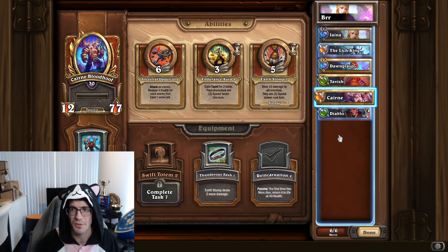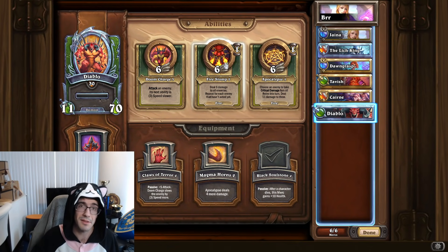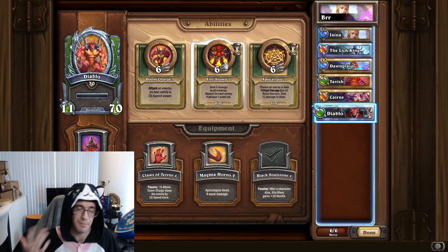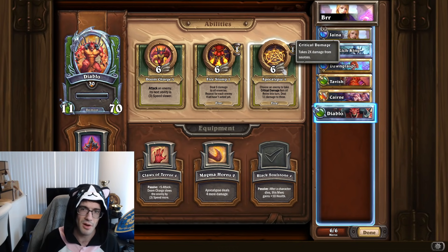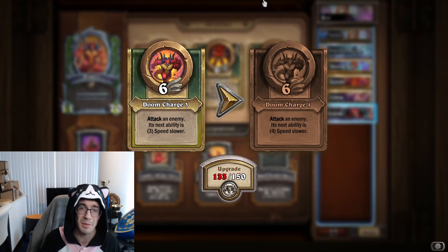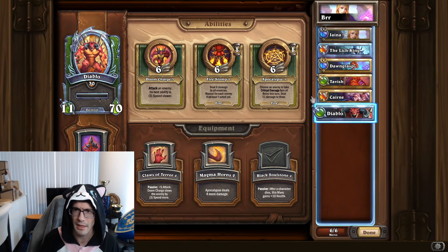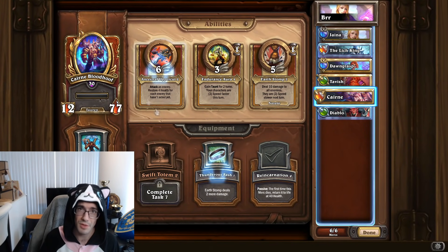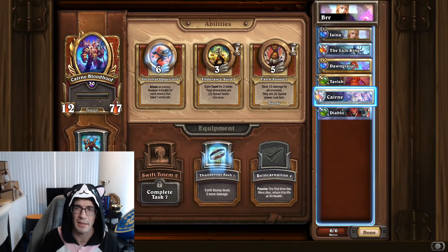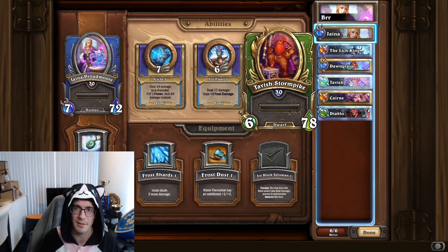Finally, Cairn and Diablo. Cairn is speed control and also speeds up your characters. Paired together with Diablo, who has a big Fire Stomp that repeats for every enemy that hasn't acted — meaning if you go first with Fire Stomp before they get anything off, you do a bunch of AoE damage to the whole board. There's also Apocalypse as a ranged ability to target anything, and some speed manipulation from Diablo as well. The equipment on Diablo is Soul Stone for extra health, and on Cairn I'm using Reincarnation to have a beefier Tauren so Cairn survives longer. The main new additions I wanted to highlight in this comp are Jaina and Tavish.